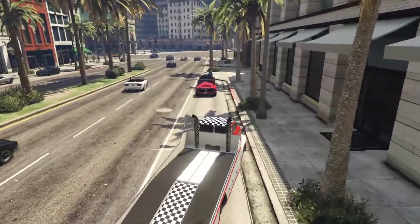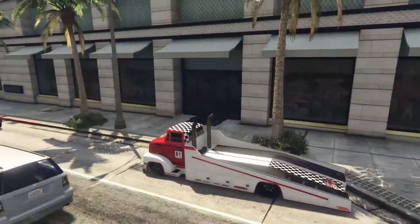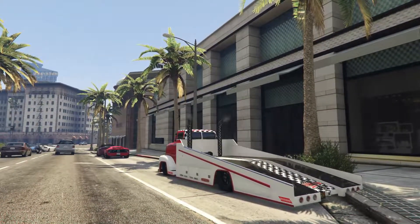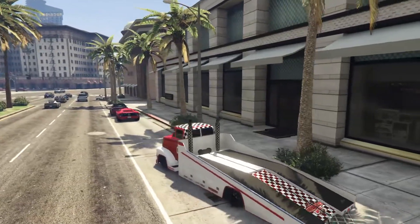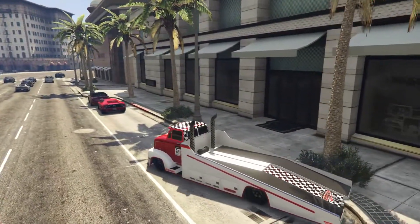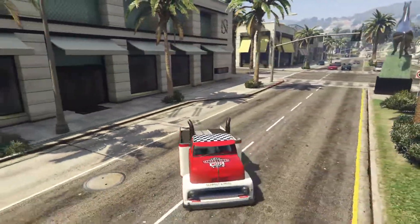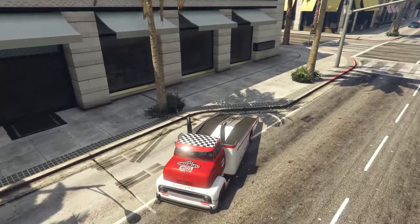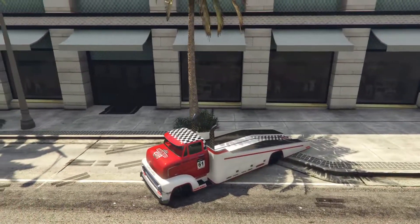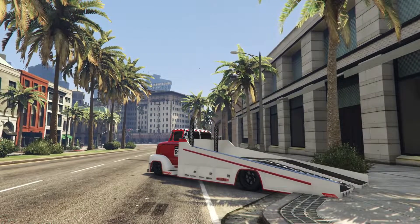I'm going to back up to a curb here because the back of the truck is kind of raised up a bit, so a lot of vehicles can't really back onto it too well. We're gonna help out and park it right against the curb. The truck also has hydraulics where you can lift it, so I'm going to demonstrate that for you guys right now.